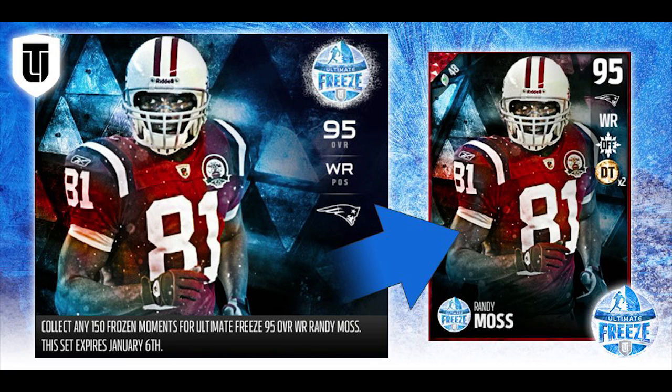This card will be available as early as tomorrow, so be sure to check it out on EA Sports Madden 17 Ultimate Team. The card is nasty — 6'4", with 94 catching, 95 jump, 96 spectacular catch, and a nice 91 route running. It's pretty much a beast across the board in terms of attributes.